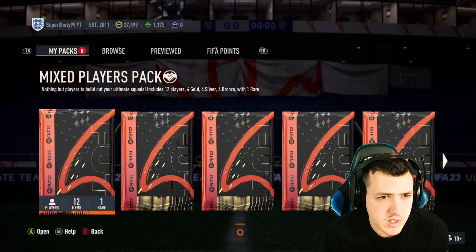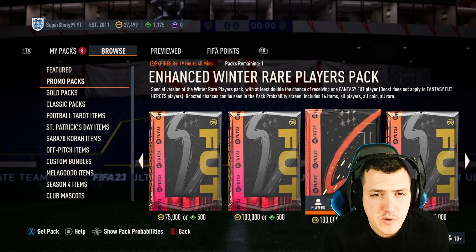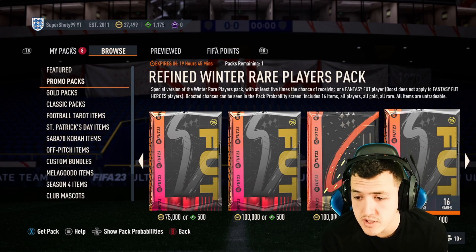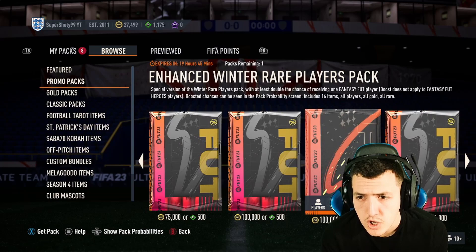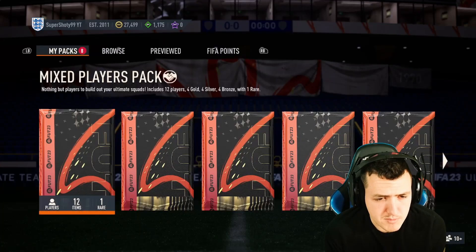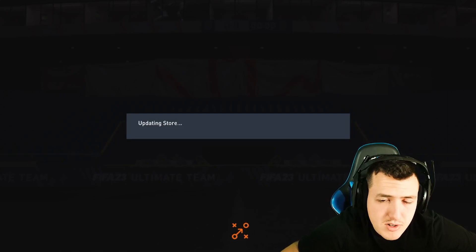It is right here — browse promos. So it's not this one. This one is a special version of the Winter Rare Players Pack with at least double the chance of receiving a Foot Fantasy. This one is four or five times the chance, so that's the one we're gonna do — the five times a chance. The double chance is tradeable but this one's not. We're gonna go with the five times a chance because we want to pack that Foot Fantasy. We get a bronze out of that pack though — that is not the best, but we're gonna rip all these packs first before we get to that crazy store pack.